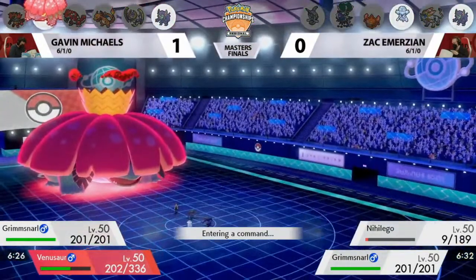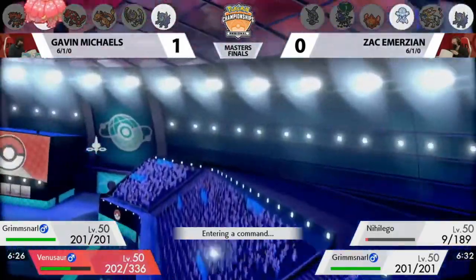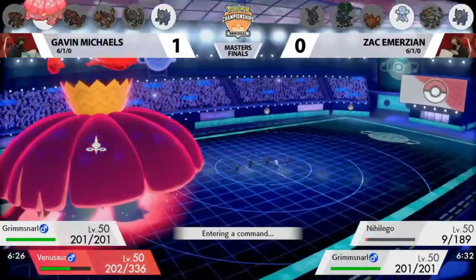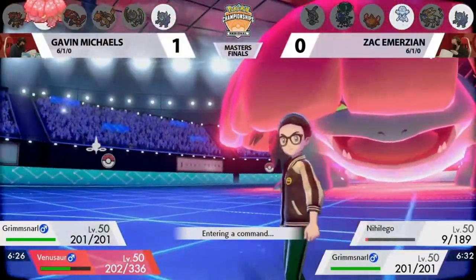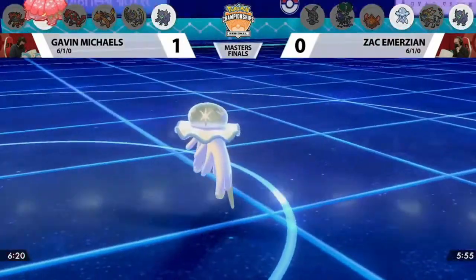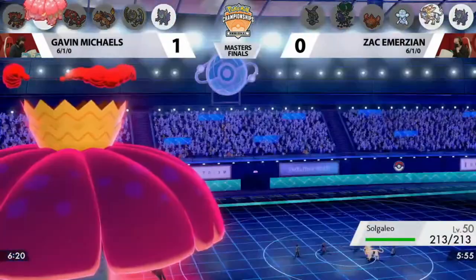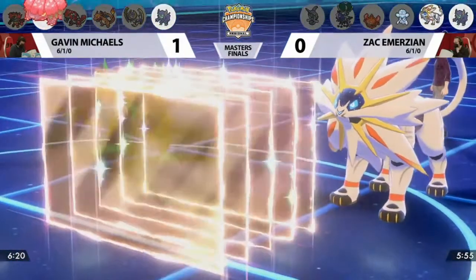Zach seems to be following this game plan: use Meteor Beam to get the Special Attack boost, and once you've got the boost, you feel confident to Dynamax. In other formats we've seen people Swords Dance then Dynamax — this is the same idea. But the Spirit Break very nicely takes that away and maybe makes Zach think about whether it's ready to Dynamax. It's definitely not the Nihiligo right now — that is so low as Nihiligo switches out and Solgaleo comes in. So Solgaleo is one of the adjustments for Zach in Game 2.